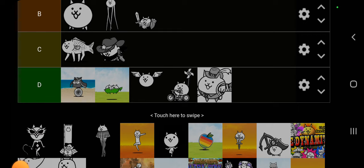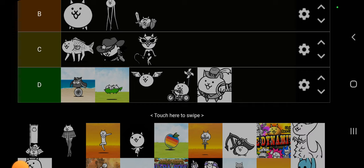Tricycle Cat — garbage, F tier. Moving on.